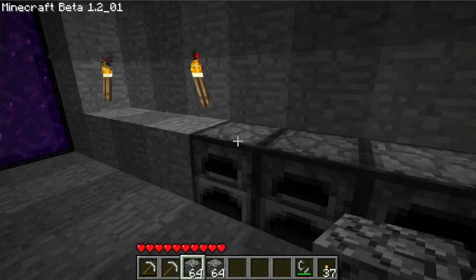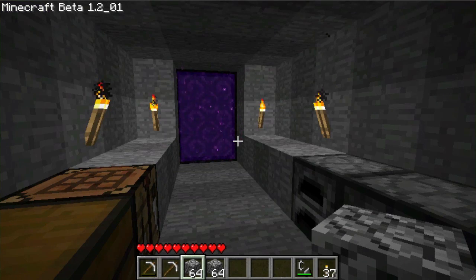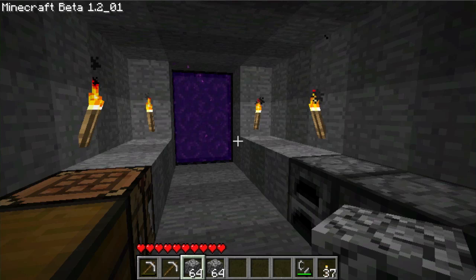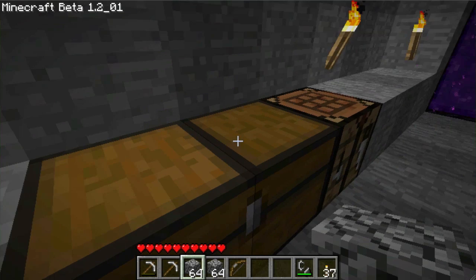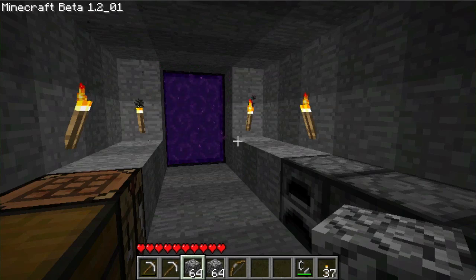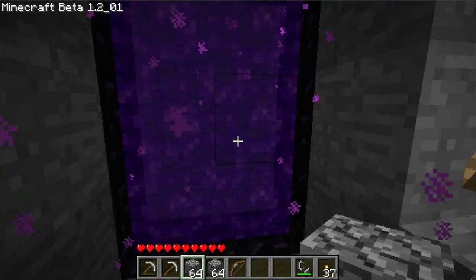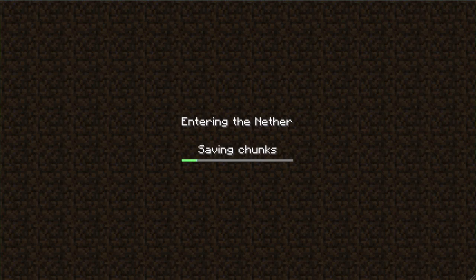Let's take two blocks of cobble to start. My tentative plan for the moment is we're going to build a pseudo base in the nether right now, just like a house. I'm going to bring a bow to take care of some ghasts if we can. Build a house in the nether, and then after we've got a safe base set up — a safe haven — we're going to go to location 158 and build another portal there. Then we're going to try and connect them if it's possible. It might not be possible, but I'm hoping it will, because that would be nice. Let's dive back in.